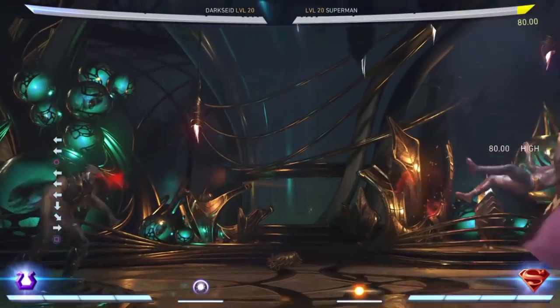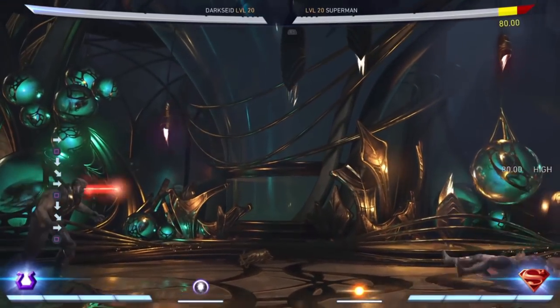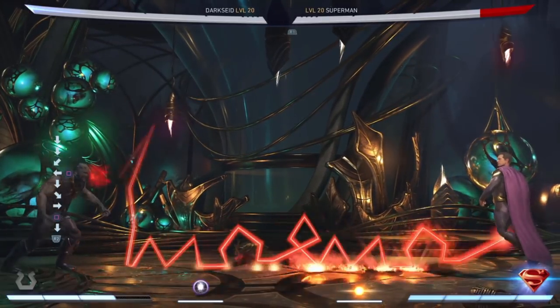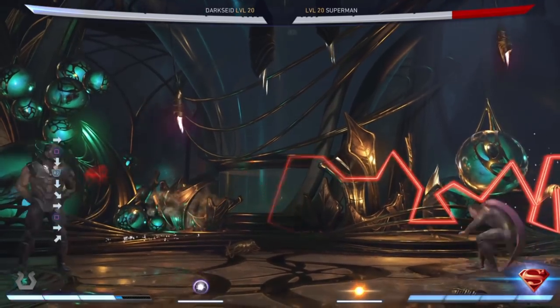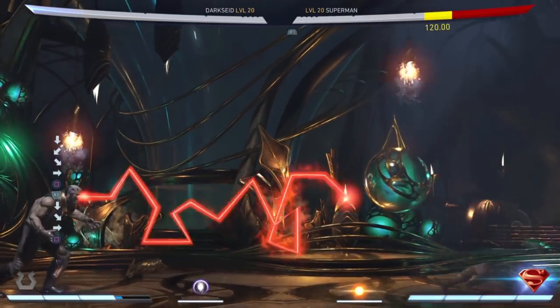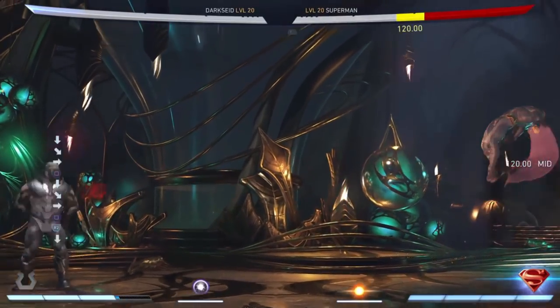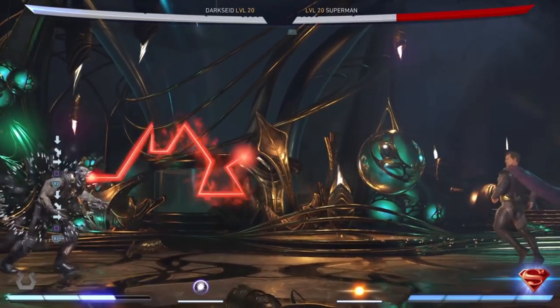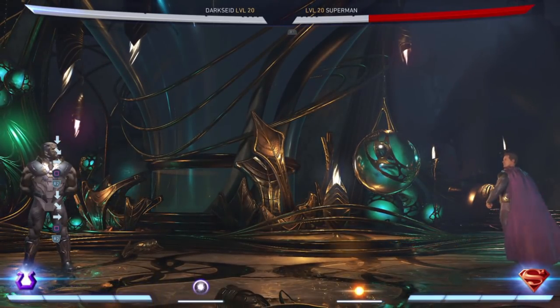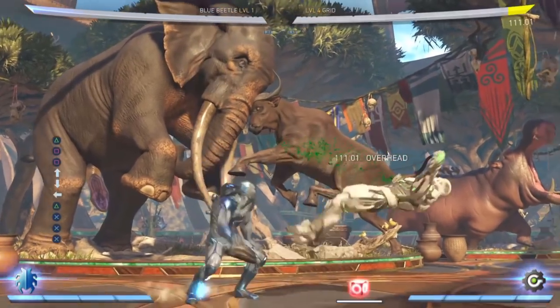The omega beams are the answer to a lot of the other zoners on the roster, so make sure you use them efficiently and don't just spam the regular down forward one all the time. Try and mix it up a bit by hitting them low occasionally, and if they're ducking, you can meter burn the down forward one to hit them low for some chip damage. And if you see them jump, make sure to use either the upward omega beams or the regular one since it pretty much covers the entire screen.